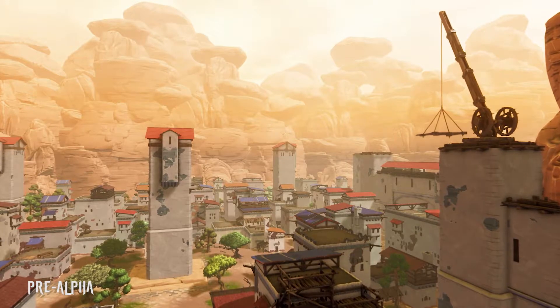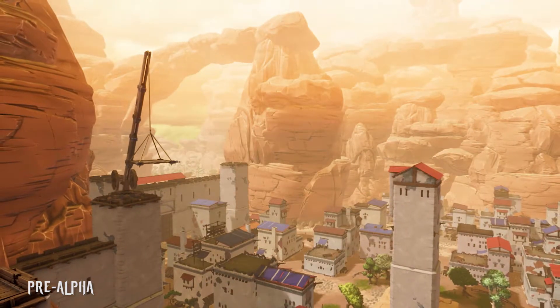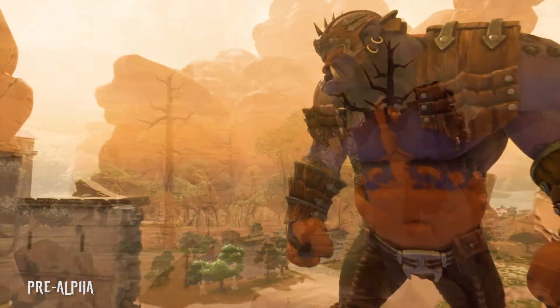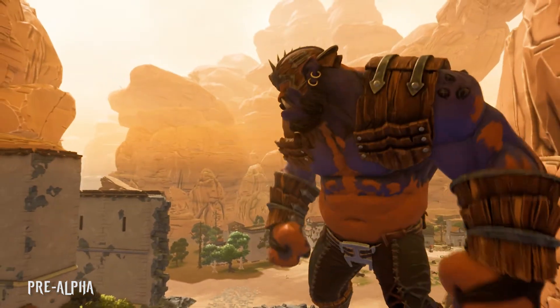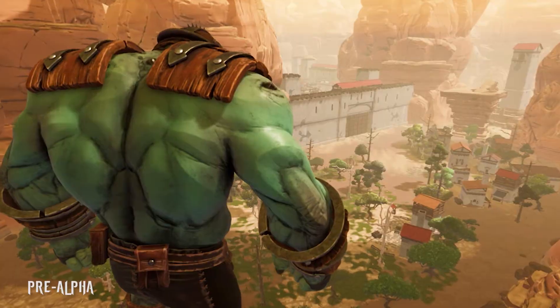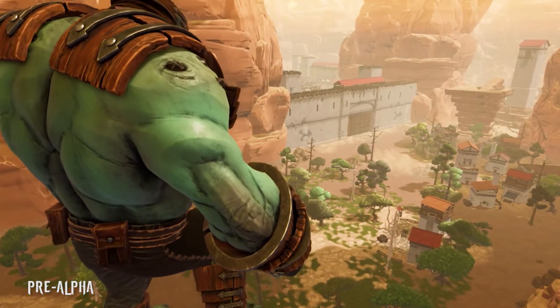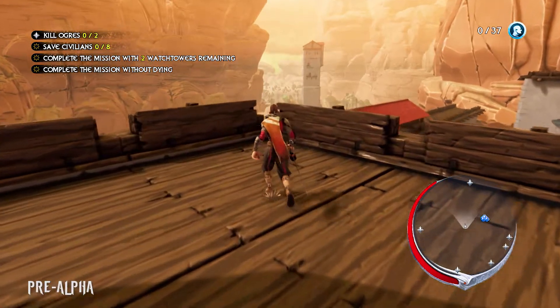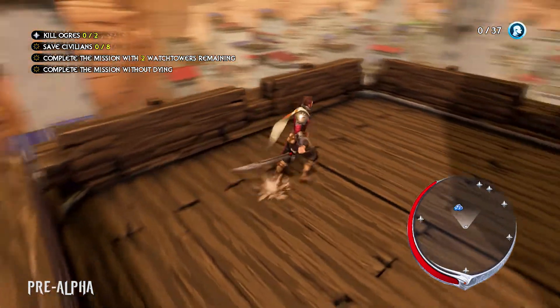Extinction takes place in a lush, vibrant fantasy world, full of painterly textures and bright, rich colors. But this world has come under siege by an organized army of massive otherworldly invaders known as the Raveni, who have begun systematically eradicating humanity off the face of the planet. You play as Avil, one of the last of the Sentinels, a legendary group of warriors with the skills and tools necessary in order to take down these massive foes.